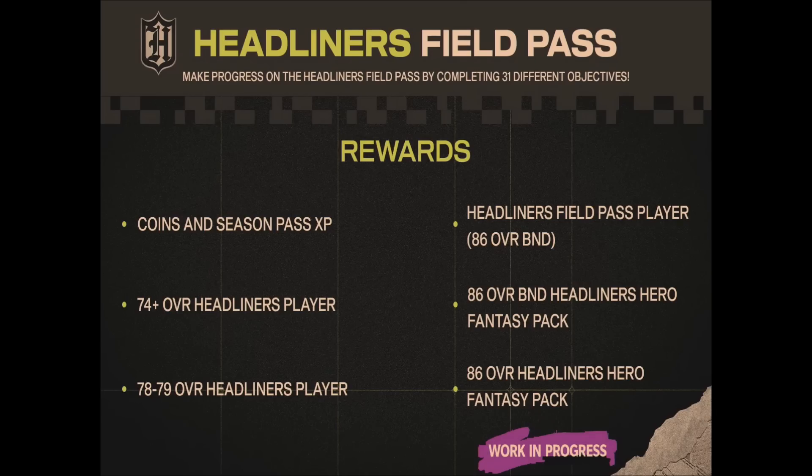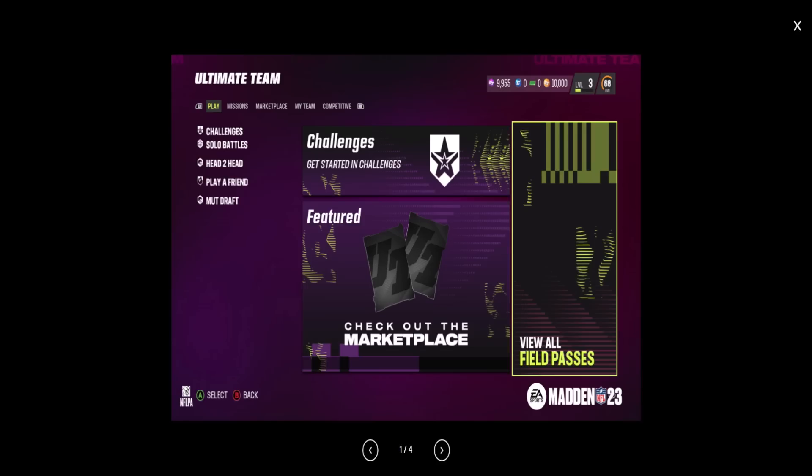There are also field passes for specific promos. The headliners field pass gives you coins and season pass XP, a 74+ overall headliners player, a 78-79 overall headliners player, an 86 overall headliners hero fantasy pack, an 86 overall BND — which is like non-auctionable, locked to your binder — and then a headliners field pass player that's also 86 overall BND. Once we know what that player is, that's another position you can mark off.